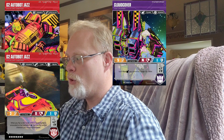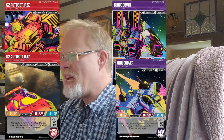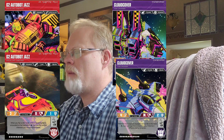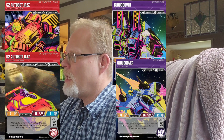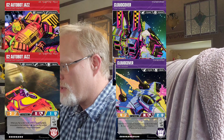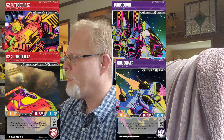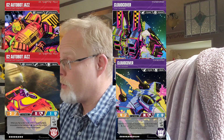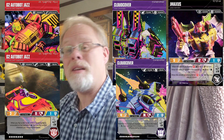So, what do you think? Should G2 Autobot Jazz be an Omnibot? Is Cloud Cover a little too strong — with moving damage and being able to give all your other planes Tough 1 while he's in bot mode? And Jazz dealing with secret actions that have to be unrevealed — upside down — to be able to get those perks. And G-Axis here, attacking or defending in bot mode.